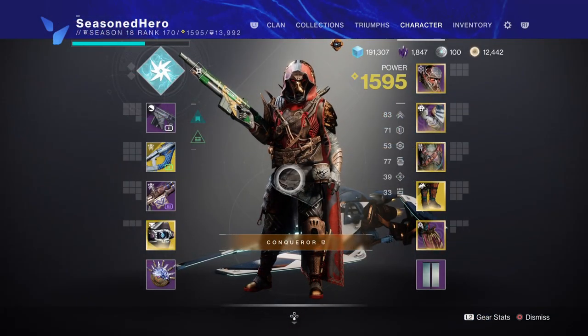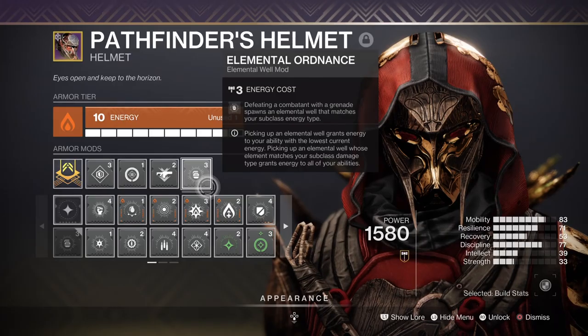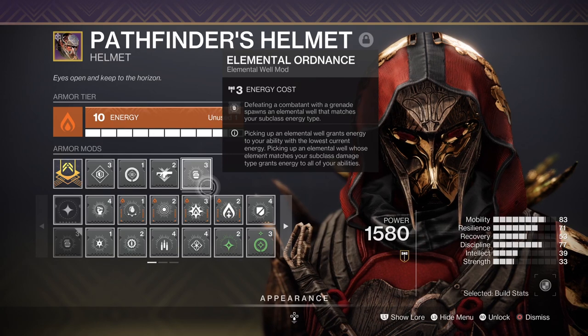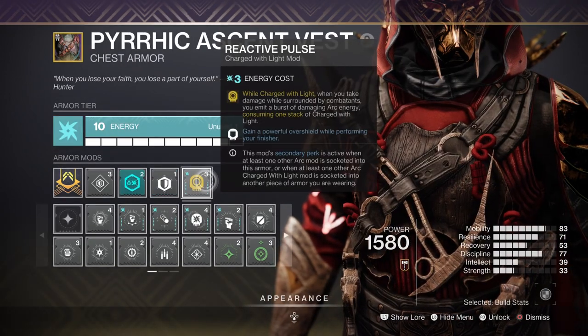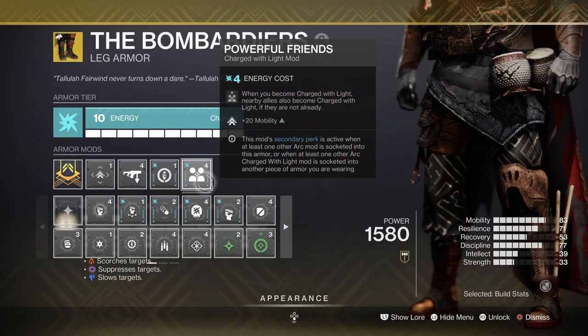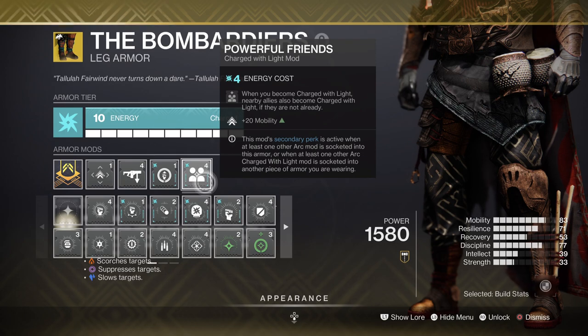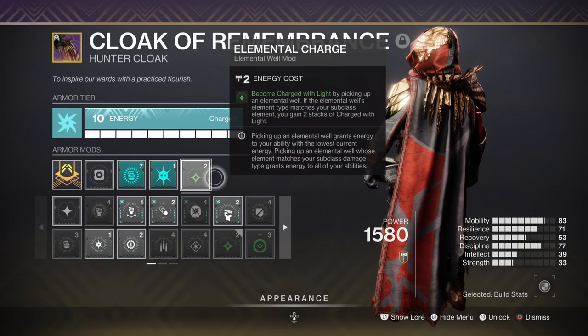For stats we have 18 mobility, 17 resilience, and 17 discipline. For key mods we have Elemental Ordnance for creating wells via grenades, Powerful Well for plus 2 wells created, Reactive Pulse where upon being charged with light taking damage emits an arc blast to those around you, Powerful Friends for plus 20 mobility and additional benefits, and Elemental Charge for becoming charged with light via elemental wells.